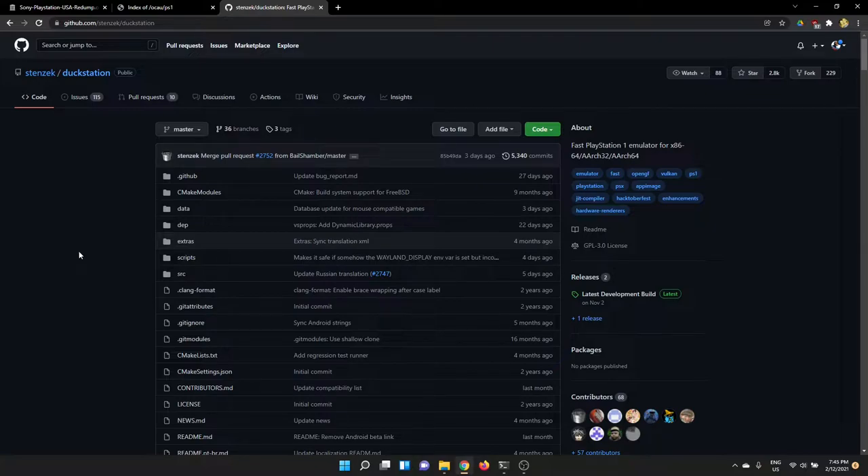I'll start with actually downloading the DuckStation emulator, which is my favorite PlayStation 1 emulator. I'll put links in the description so you can get these pretty easily, but pretty much we're just going to grab the latest DuckStation off GitHub. It moves pretty quick with a lot of regular updates, so it's just best to grab the latest release by clicking on it here.